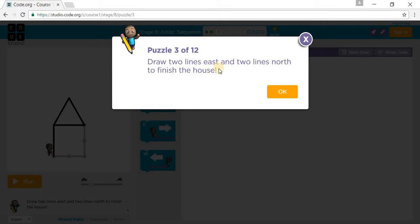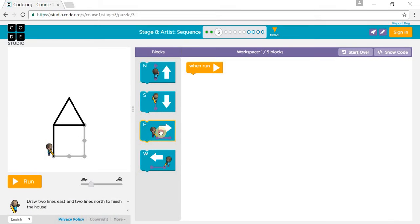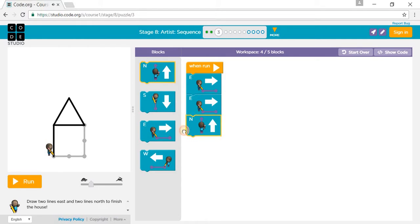Draw two lines east and two lines north to finish the house. So you need to go two lines east — one, two — and two lines north, and then another line to finish the house. Put it through super fast speed.